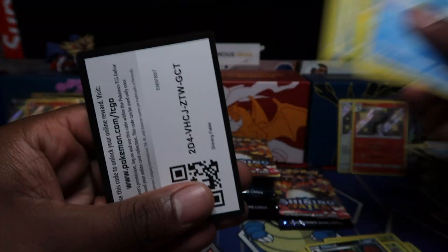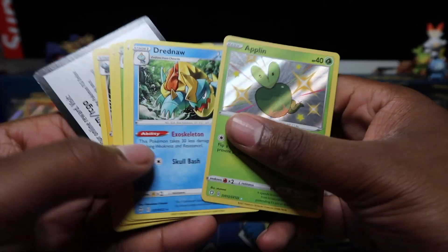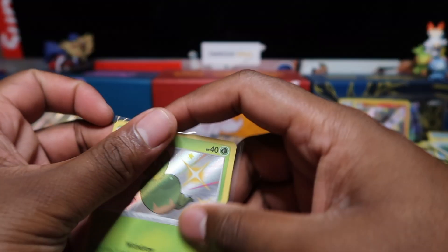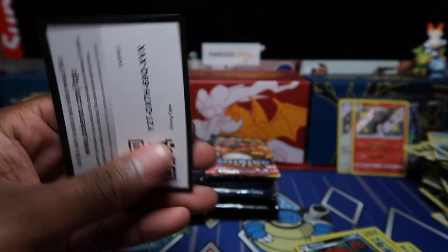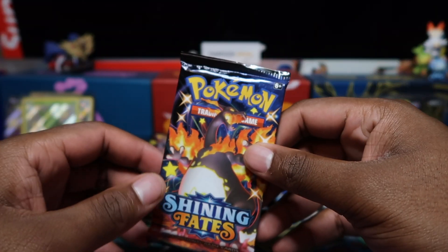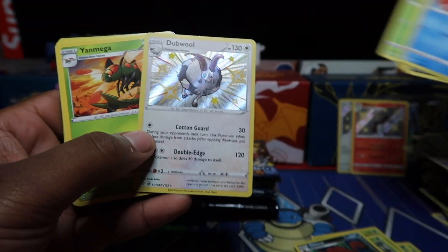Quite a few holos in this opening — more than the hundred pack opening actually. Got Vaporeon holo shiny — one of the five to ten pound ones. A lot of holo shinies are worth over five pounds, which is more than some full art shiny vault cards. Toxtricity full art might be worth like three or four quid, so it's crazy some holoshinies are worth more than full arts. There are about 90 holoshinies to collect versus only about 10-20 full art SV shinies, so the full arts are easier to collect.